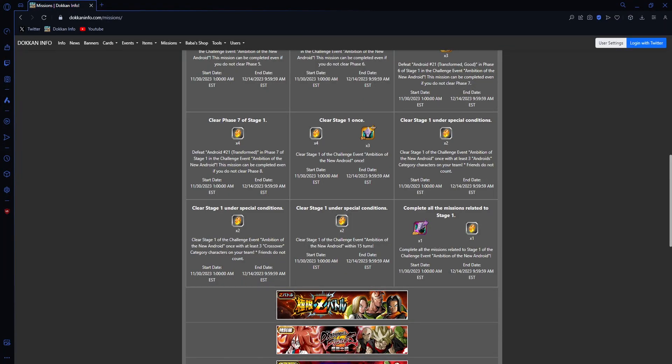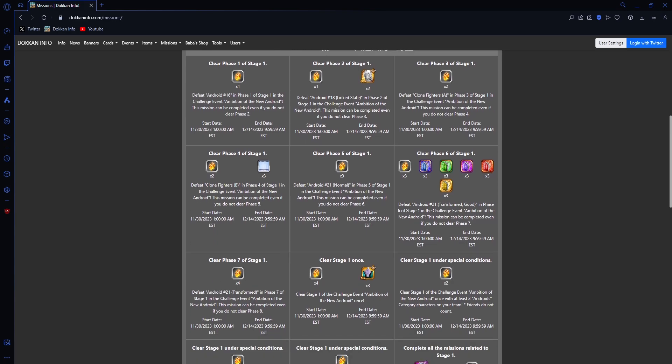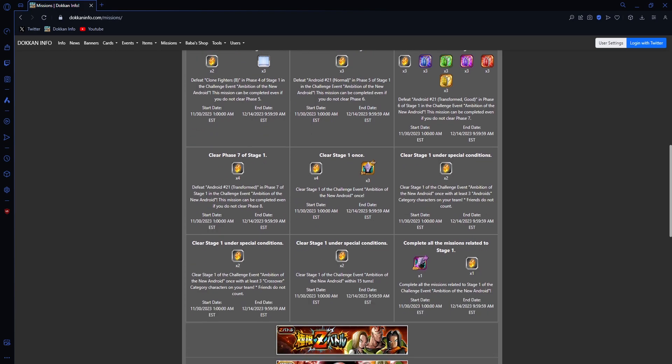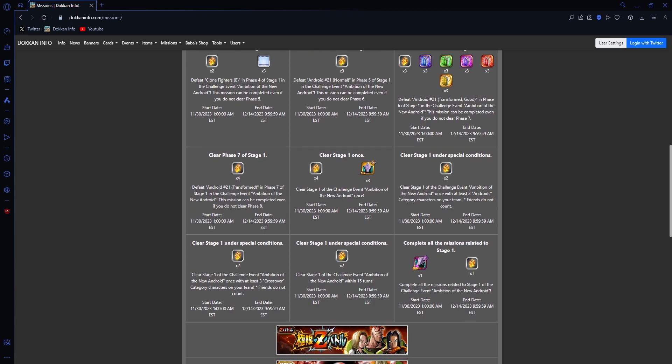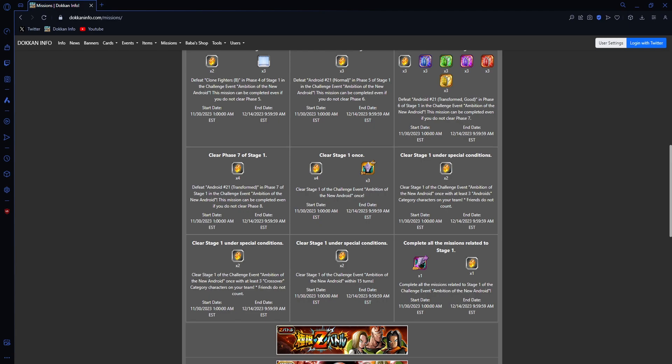Let's pan over to the missions. There's not much to talk about in the beginning phases — we have clear phase one, clear phase two, and it's a seven-phase fight. From my experience having already completed this, it feels like an infinite Dragon Ball History stage, so it shouldn't be too difficult. There are three special conditions: three Android category characters, three Crossover category characters, and clear within 15 turns.